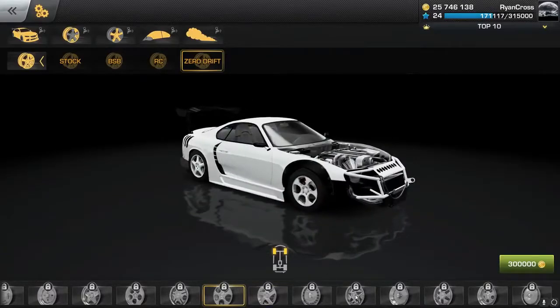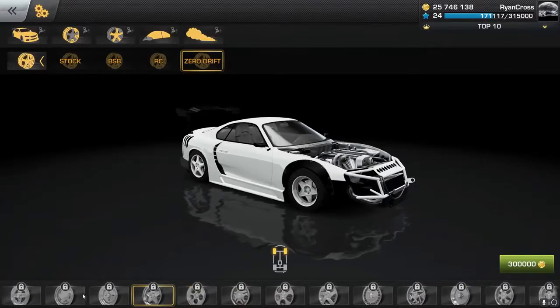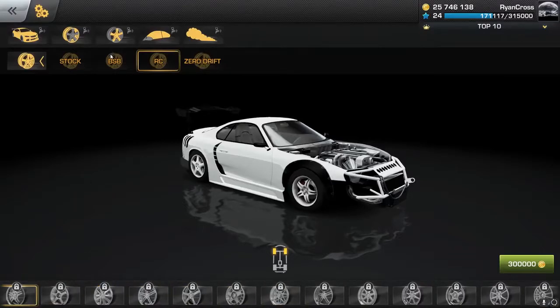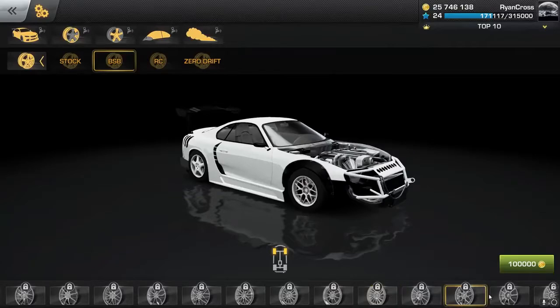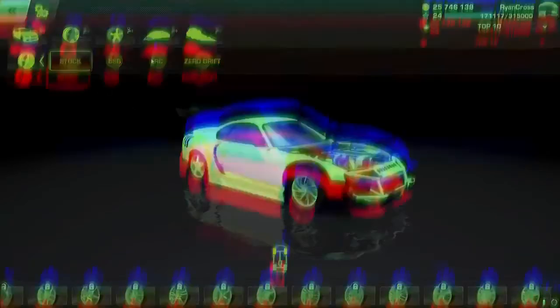Now we do have wheels, and there's actually quite a few rims - holy shit. Are these all brand new? Did they just add all these in? Because I do not remember having this many rims. Oh my God. So there's zero drip, RC, BSB, and stock. And I don't know if there's different grip levels for each tire. Damn, look at them all. They really did a huge content update for this game, and this was well deserved. A lot of people have been waiting very patiently for this game to finally come out with some new content, and they are delivering. This is awesome to see.